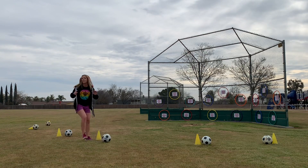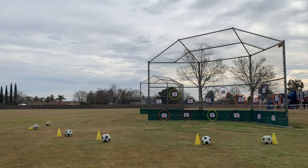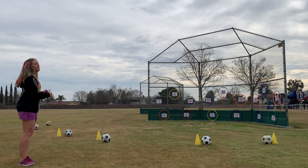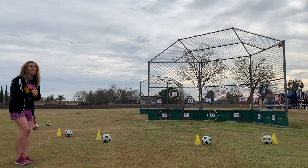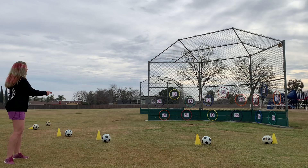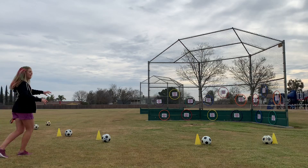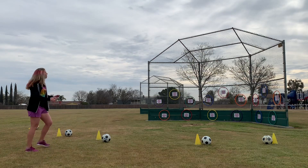Dribble it back, give the ball to the next person in line, and go to the end of that line. You can switch lines to aim for different targets — totally up to you — but try to keep them even so you get more reps. The next person stands there and waits; when the yard duty says 'ready, go,' all six kick at the same time.